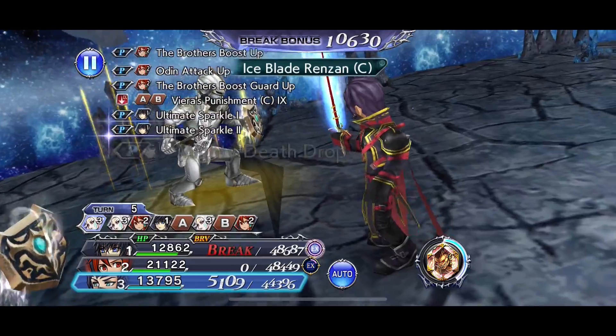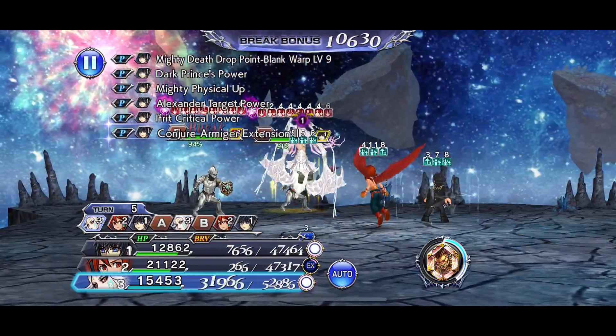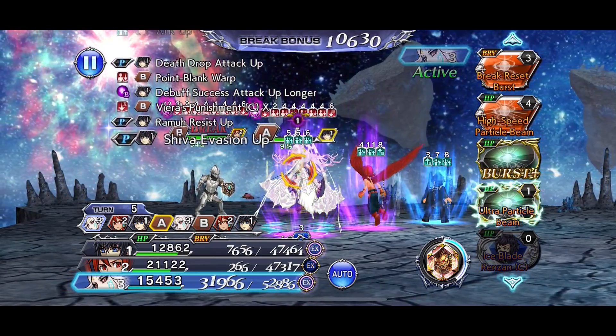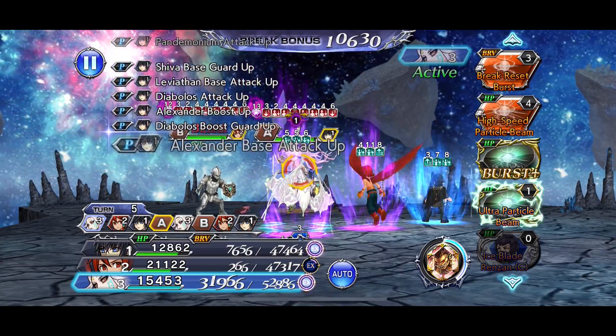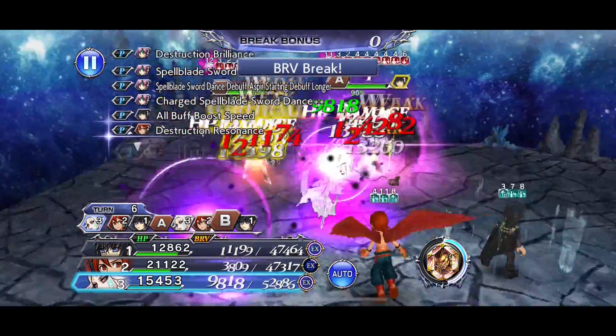The AWP disappears at 79% and reappears again at 50%. Or at least that's the modifier I'm using. I kind of blanked there for a while, but yeah — the AWP disappears at 79% and reappears at 50%.